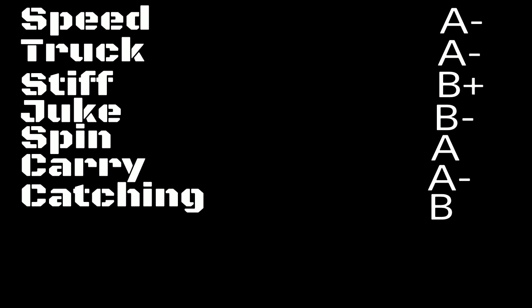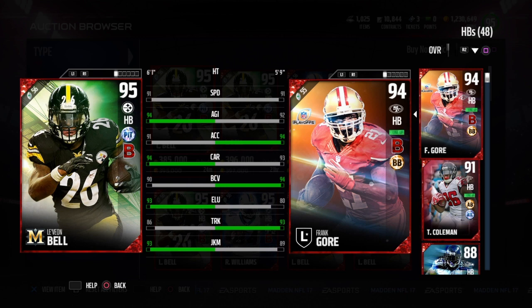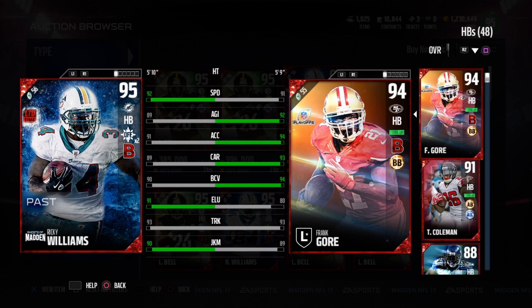Frank Gore is definitely a very fun back to play with. He impressed me so much I might just pick him up and use him until the Pro Bowl Adrian Peterson price drops, because he was really impressive. With the battle ready chemistry on top of everything, that makes him even more valuable.